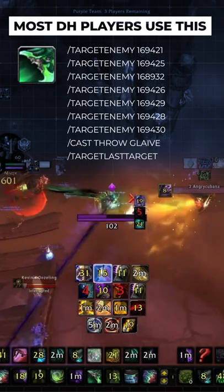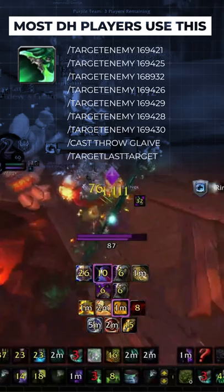If you play DH, you probably have a macro to instantly target and throw glaive at your demon. This makes sense, because you want to be able to kill it as fast as possible, right? Well, this is a mistake, due to a weird interaction with the Demonic Oath legendary.